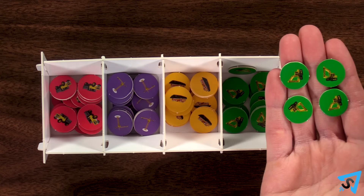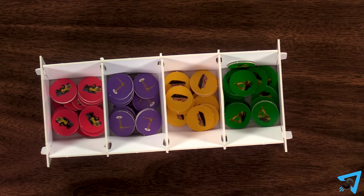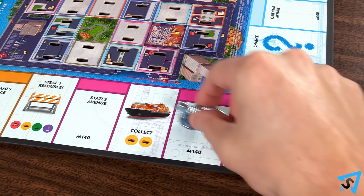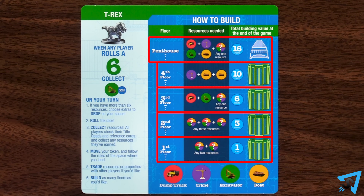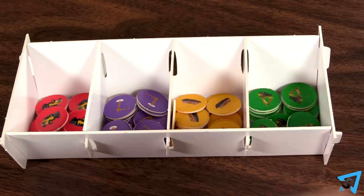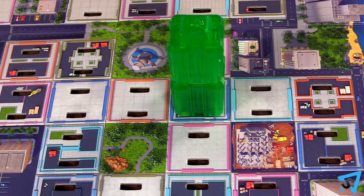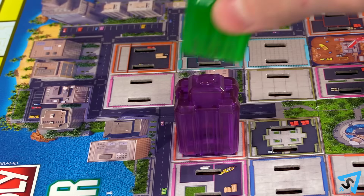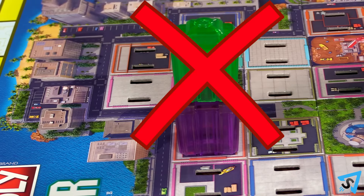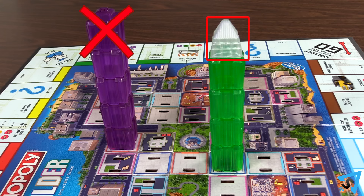You can also trade four of one resource to the bank for any single resource of your choice. After you've moved, you may build as many floors as you like. To build, give the bank the corresponding resources as indicated on your reference card for the floor you are building. You may build on any empty foundation space on the map. Buildings may not be moved once you place them. You may not build on top of another player's building, and the highest a building may be is four floors plus a penthouse.